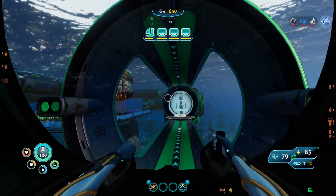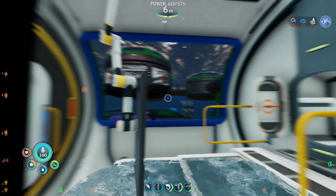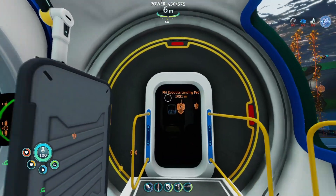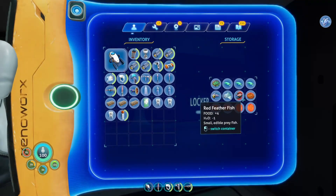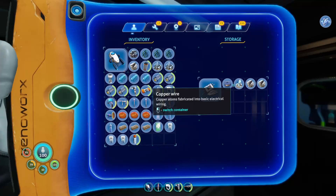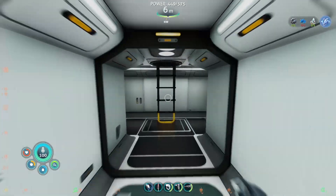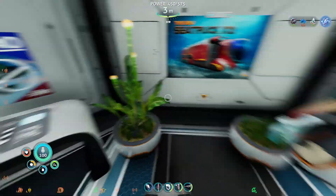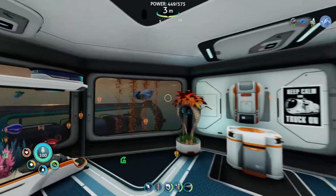We're going to park our sea truck. Can we park it with the prawn suit on the back like that? Looks like we can. Welcome aboard, Captain. Thank you, Habitat. Look at that — it's so awesome that our prawn suit just stays right there. Let's grab as much of this stuff as I can — I'm going to take all this table coral, everything I can. And let's go into our base. Look at all these plants growing: Chinese potatoes and this vase plant — that's just for decoration, really.